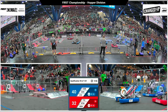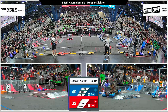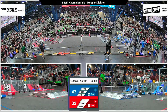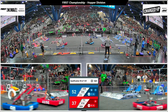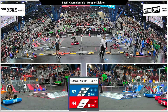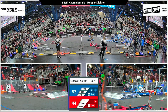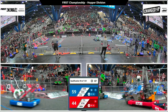Two minutes remaining — blue alliance leading red by eight points. 3189 making their way over to the blue alliance substation to grab a cube from the floor, then heading back over to run a cycle and score that cube. Their partner 6-10 coming back to join them with a cone. A minute and a half remaining.